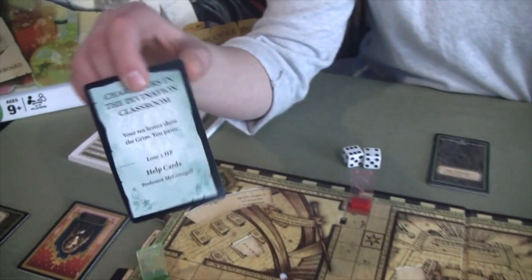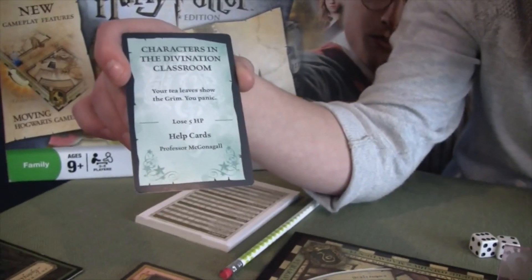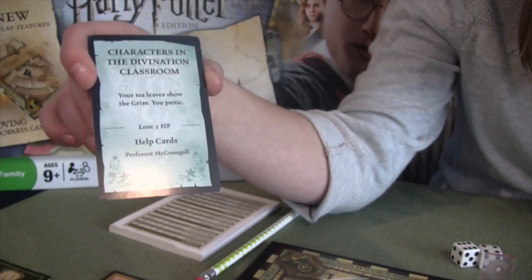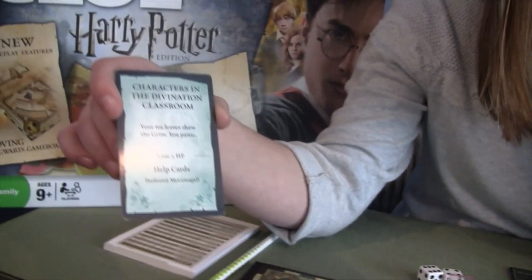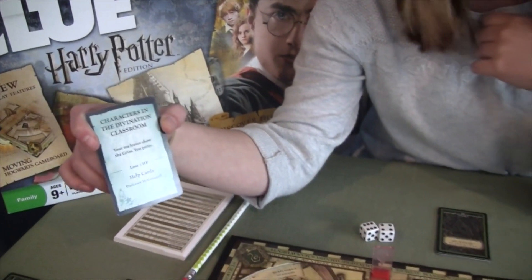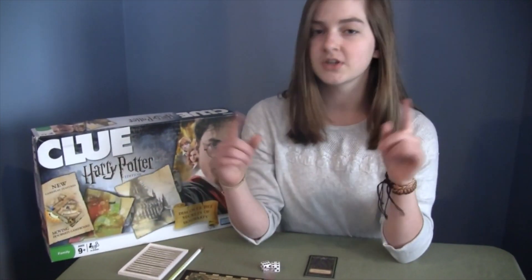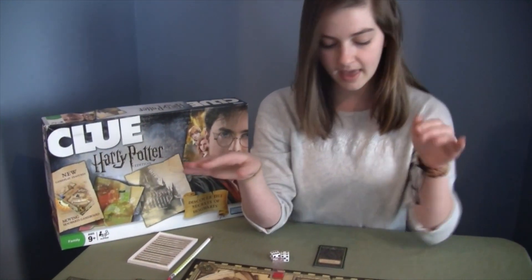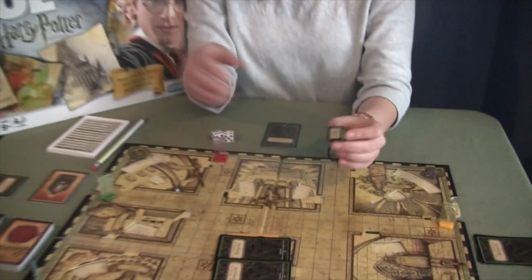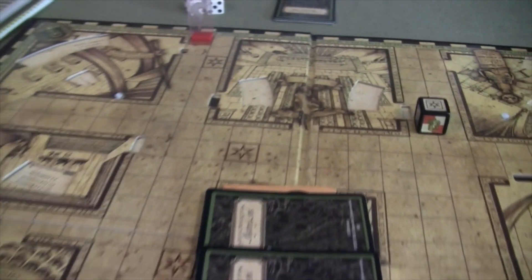Dark marks are bad — they usually get rid of your house points. For example, one says: 'All characters in the Divination classroom — your tea leaves show the Grim, you panic, lose five house points.' So you're going to lose five house points unless you have a help card, like Professor McGonagall. Everybody starts out with one help card, and on the dice you can roll a star to get a help card. If you land on certain spaces on the board you can also get one.